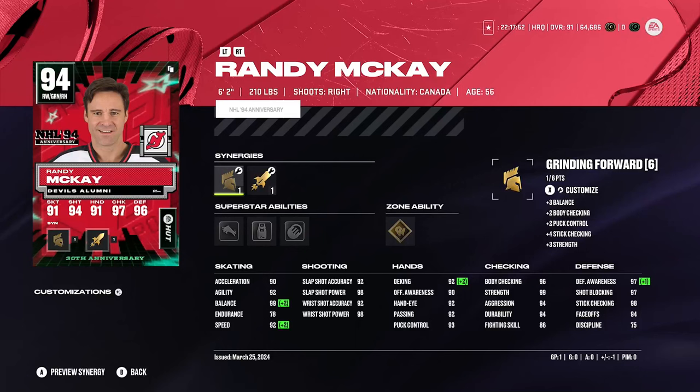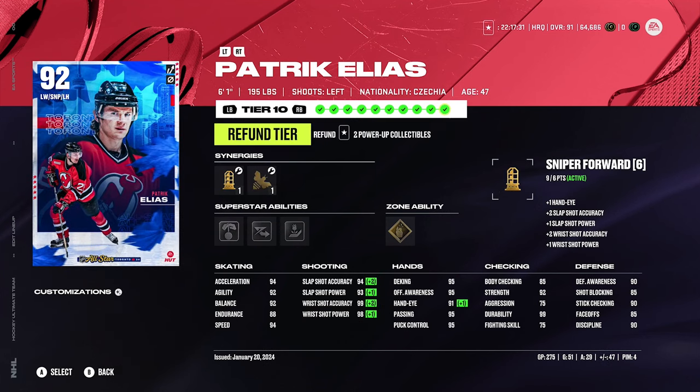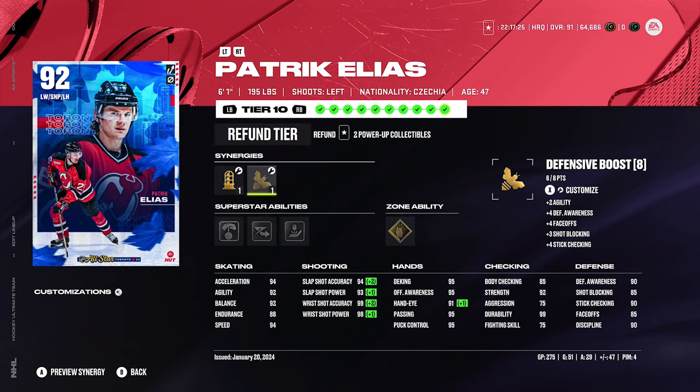We got Randy McKay — great playoff player for the Devils, a real OG. He scored that clutch overtime goal back in the day. 6'2, 210, right-handed, speed boost active, 92 speed and 90 acceleration. The only issue is his endurance — 78 endurance is not great. Then we got Patrick Elias playing center because there aren't many good centers available. He's got 85 faceoffs — wish it was better but it'll do. 94 speed, 94 acceleration, decent shot 94, 93, 99, 98. We really need a better Elias card, but that's probably later in the year.